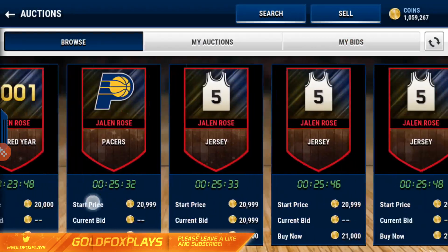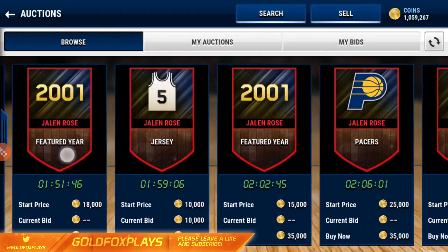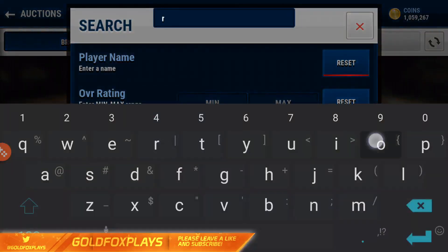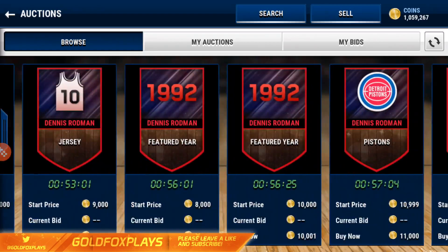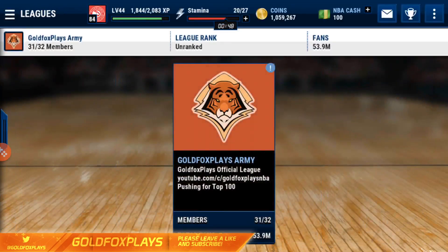Let's see how much the Jalen Rose and Dennis Rodman collectibles go for. Jalen Rose featured: 60k, 25k, 18k — so around 15 to 20k. Dennis Rodman goes for much less because he's not that good compared to the other legends since he's just an 88 overall.